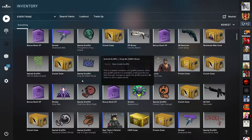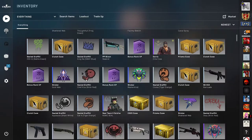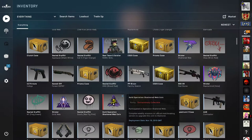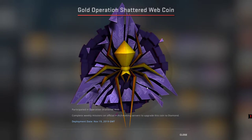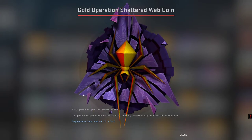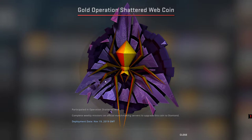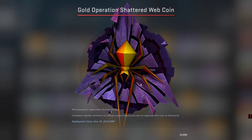Right now, as you can see, I received the Gold Operation Shattered Web coin. At the beginning it is on Bronze, after 36 missions it becomes Silver, and after 66 missions completed it goes to Gold. So the missions need to be completed, not the stars — the stars don't matter. You need 66 missions completed for Gold, and at 100 missions completed you get the Diamond one.